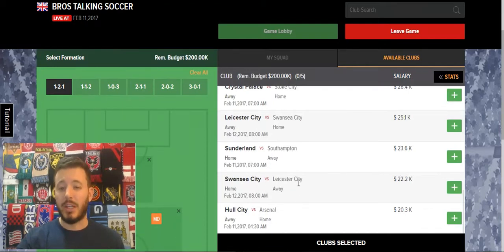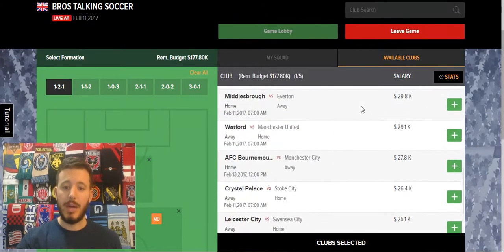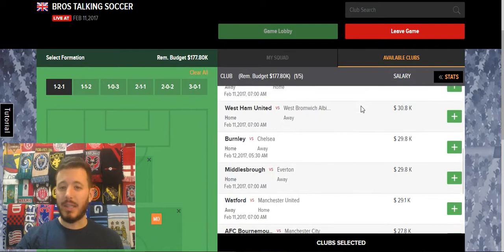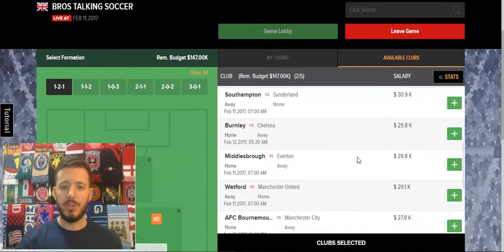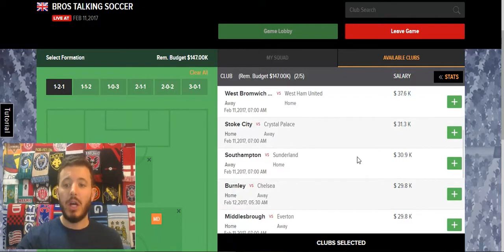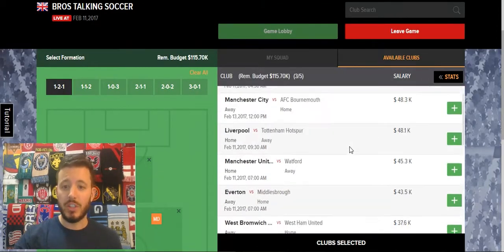Right off the bat, I see Swansea's playing Leicester at home. Leicester's been on a terrible run of form — I know that just from following EPL — so I like Swansea in that matchup. Scrolling up a little bit, I like West Ham at home versus West Brom. West Ham seems to be getting things corrected, and West Brom has been solid but nothing to worry too much about. I also like Stoke at home versus Crystal Palace. So I have three reasonably priced ones.